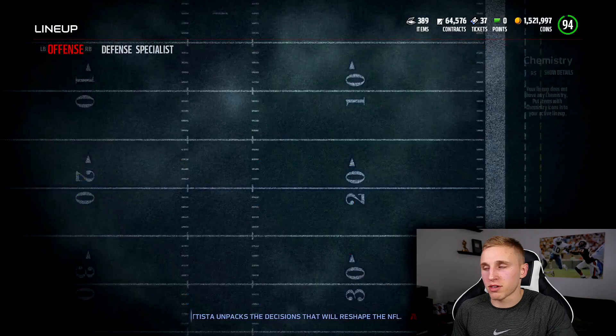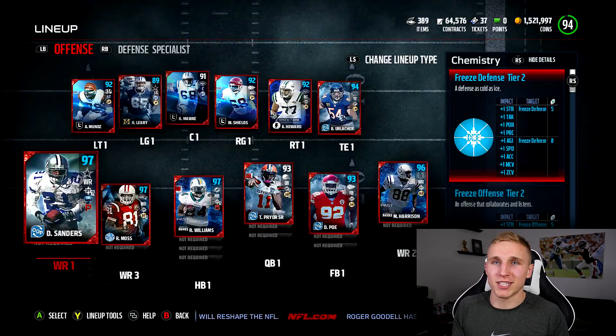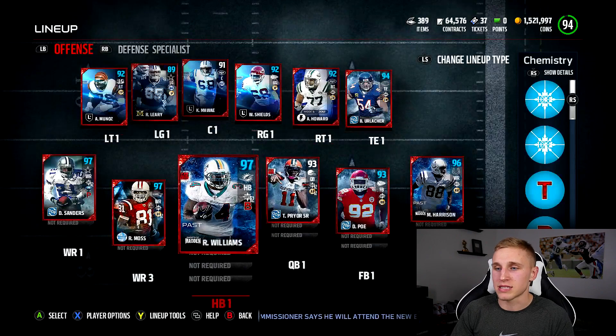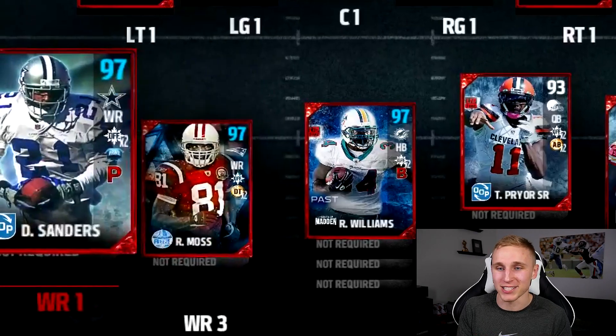Let's get into the good stuff. We have the dual Dion chemistry — out-of-position wide receiver Dion with 95 speed, 95 catch, and a lot of other good stats. In my opinion, the freeze chemistry tier two are the best chemistries in the game — put in the comments if there's something better. Each of these players has an insane boost, other than Terrell Pryor — I don't know why he doesn't get any better. I could have gone with Dak or Brett Favre, but Terrell Pryor is better than both with 90 speed, super good at scrambling. We also have Ricky Williams, Randy Moss, and Marvin Harrison — an amazing wide receiver core.